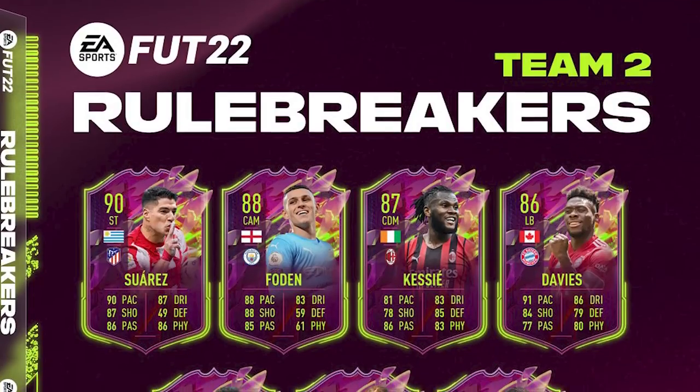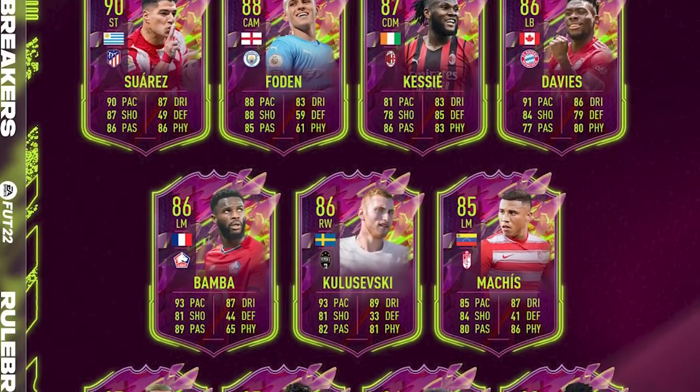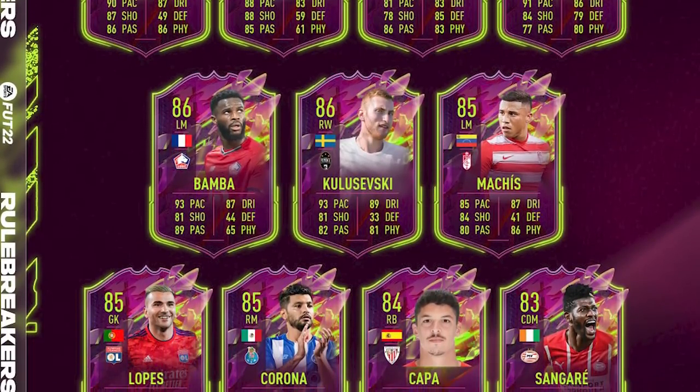Today we are back with a brand new video and as you can tell by the title, we are here for Rule Breakers Team 2, which is a very, very decent team. Let me go ahead and quickly show you the team on screen. We've got Suarez, Foden, Kessie, Davies, Bamba, Kuleveski, Machis, Lopez, Corona, Kapa and Sangara.